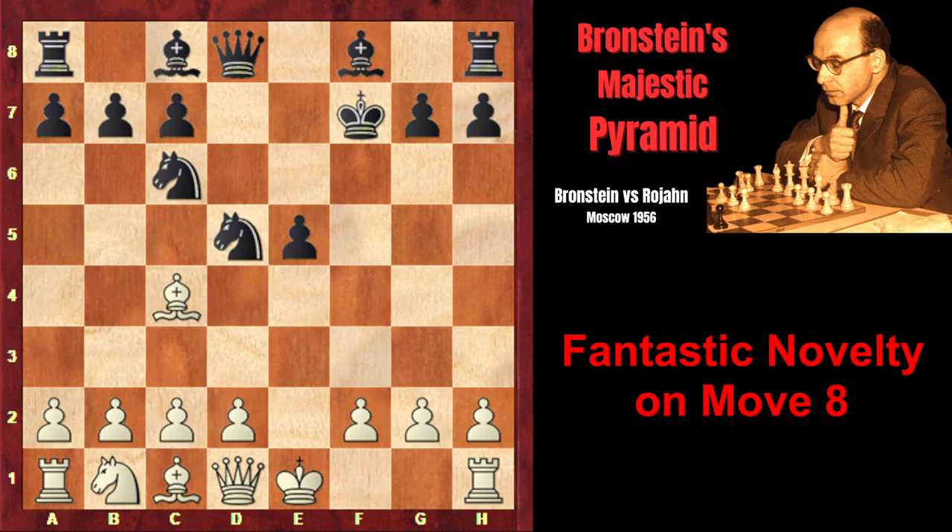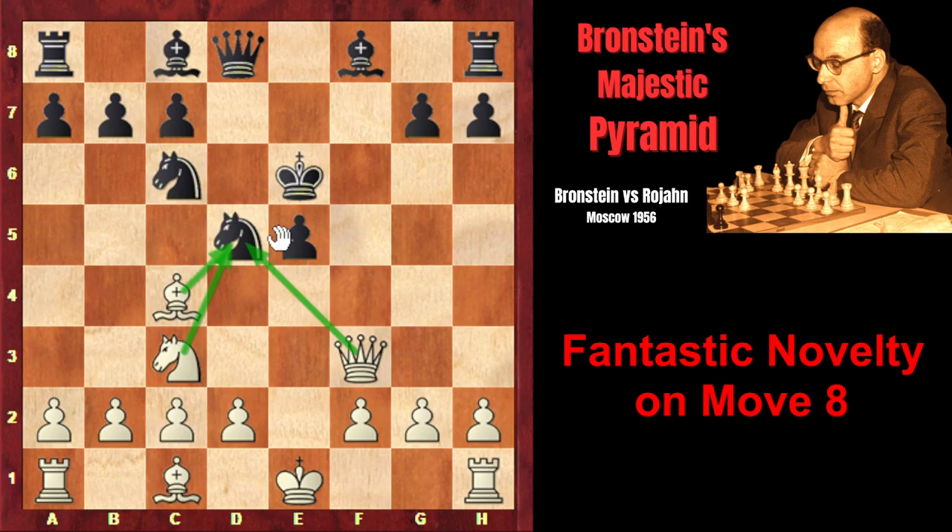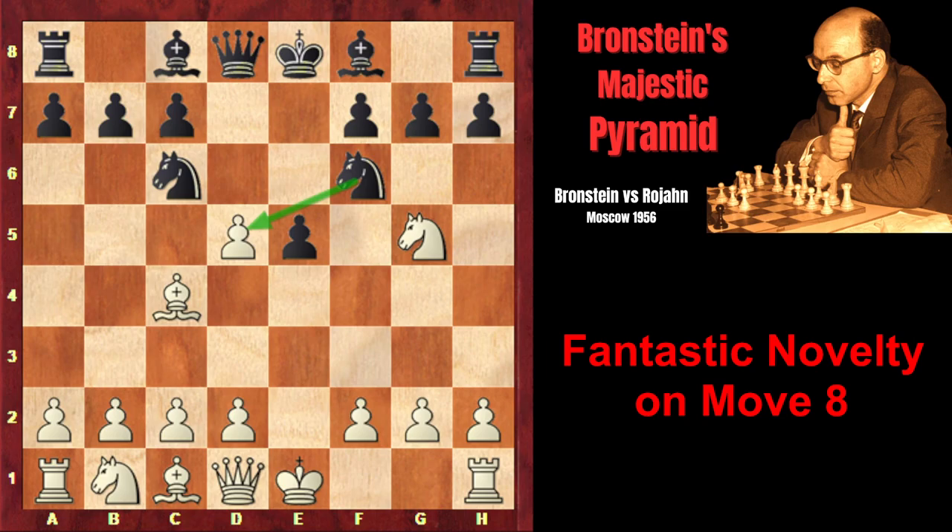In the Fried Liver Attack, white plays Nxf7, sacrificing the knight, and after Kxf7, Qf3 check attacks the knight. The only way to save the knight would be Ke6, but on e6 the king is in danger, and white plays Nc3, attacking the pinned knight for the third time, giving white a very dangerous attack. That's why after exd5, instead of capturing the pawn, the common move for black is Na5, attacking the bishop.